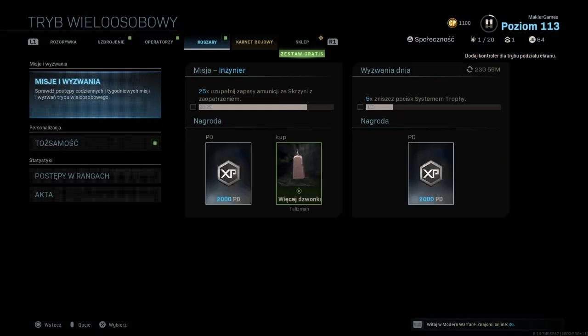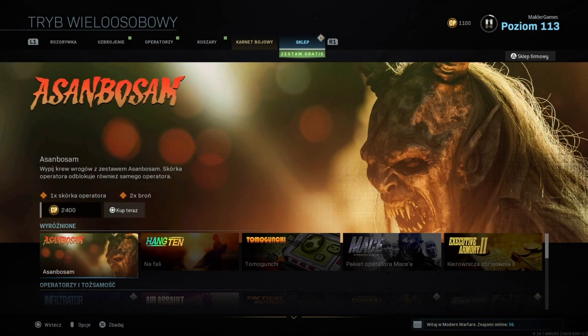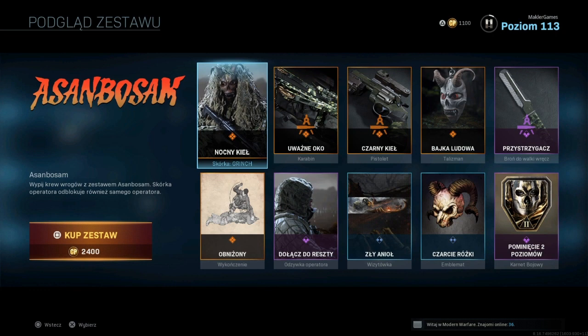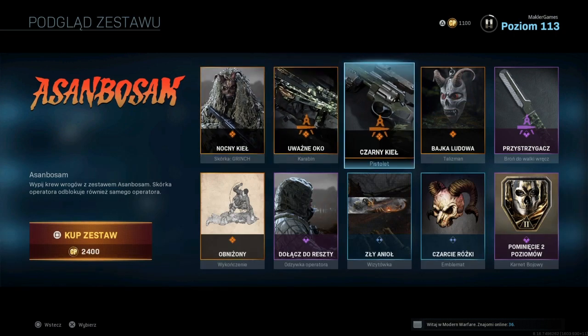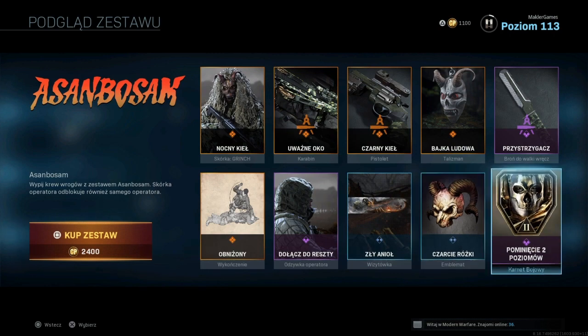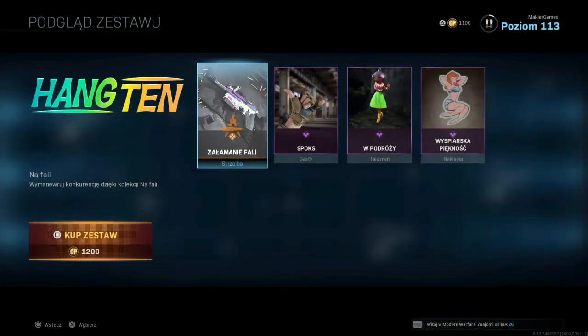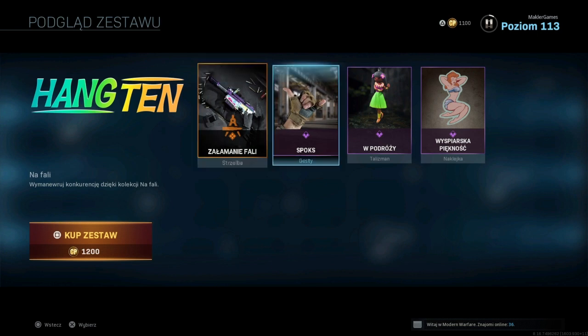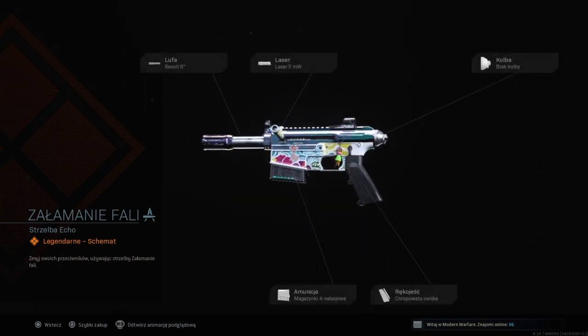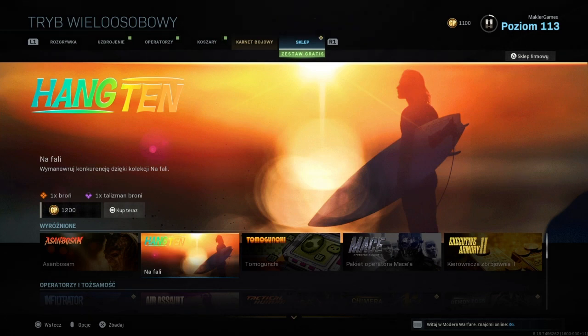Przechodząc do sklepu: mamy dwa nowe zestawy. Pierwsze z nich to Asan Bossam — skórka operatora, odblokowuje również samego operatora, kosztuje 2400 punktów, czyli dobry 8 dych. W zestawie mamy nocny kieł, skórkę na Grinch, uważne oko, czarny kieł, pistolet, talizman, broń do walki wręcz i kilka różnych bzdetów, plus double tiry i dwa skipy na kontrabandzie. Mamy też Hank Teen — wymanewruj konkurencję na fali. Ten zestaw kosztuje 10 000 CoD Points.